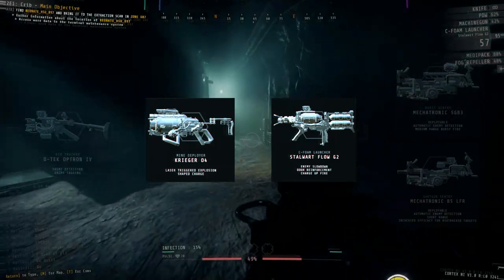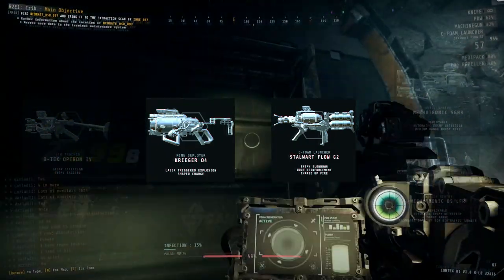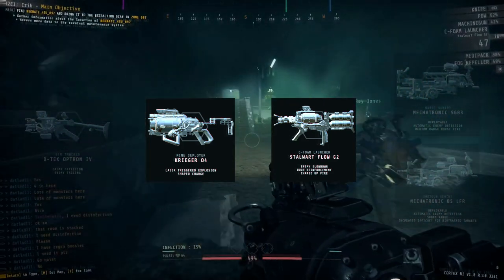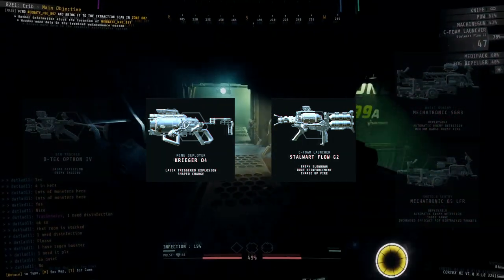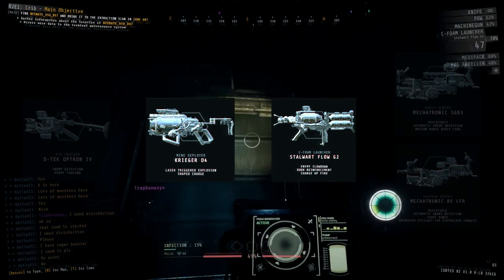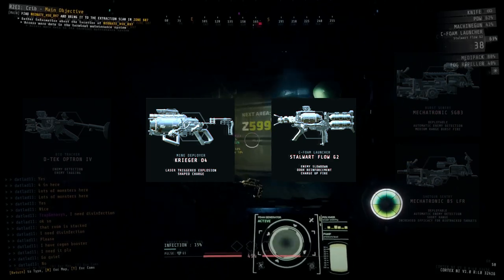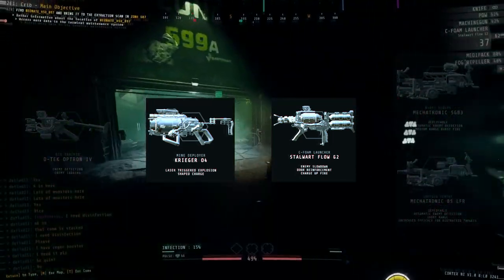When it comes to the mind deployer and the sea foam launcher, we'll be using them a lot throughout the entirety of the level. Most of the alarm doors and blood doors we go through, we will be utilizing one if not both of these tools. Be careful about giving the mind deployer too much tool refill, as the amount you start off with is almost enough to deal with the entirety of the level depending on a little RNG. Most of your tool refill should go into the sea foam launcher as well as the sentry.